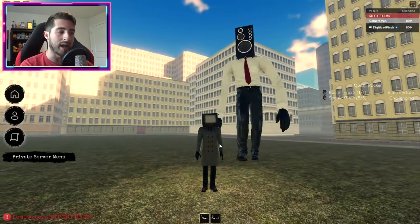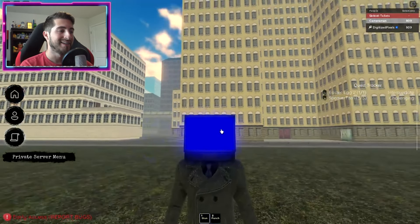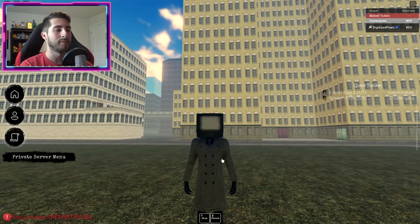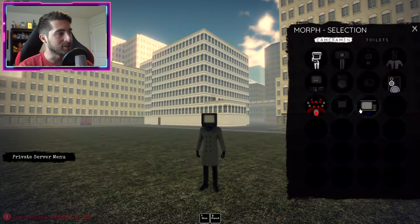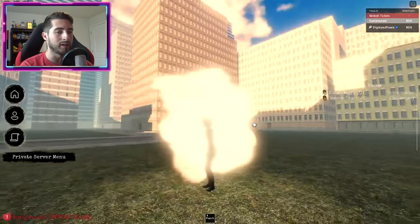TV Man has a stun and a punch. The stun gives a blue screen of death — very nice. Then there's the punch, also very nice.